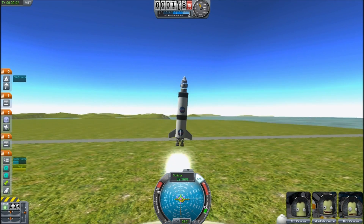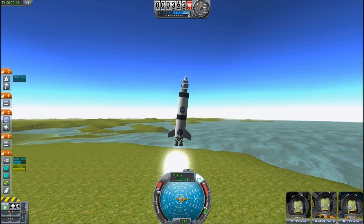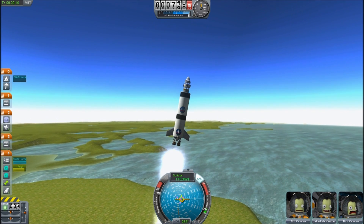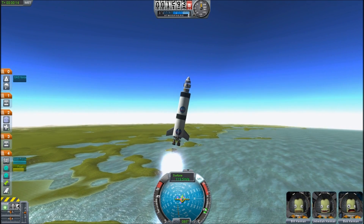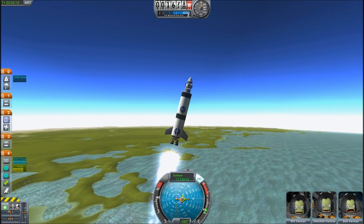Lift-off! Now, when we're moving slowly, the wings do not work, but I've got these vectorable thrust things, and as long as the engine is firing, these will help me steer. You can see there's a bit of wobble there, and that's mostly me being able to control the attitude left and right.